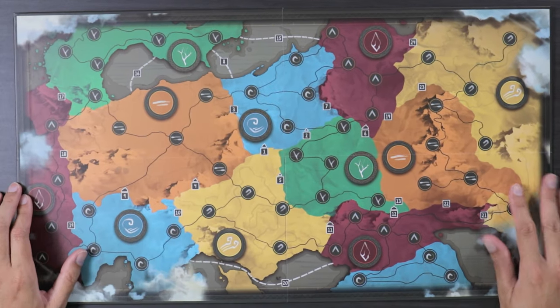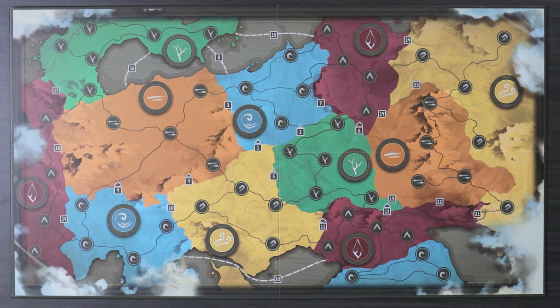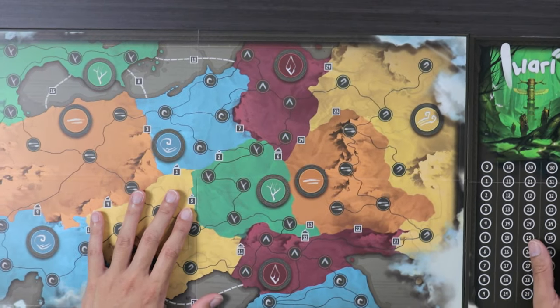So set up first: you have a double-sided player board. It doesn't matter which side you play with, so just put one side face up. Now today we're going to learn how to play through the deluxe copy and set up for a two-player game. This is the scoring track, which you're going to place right next to the board as well.